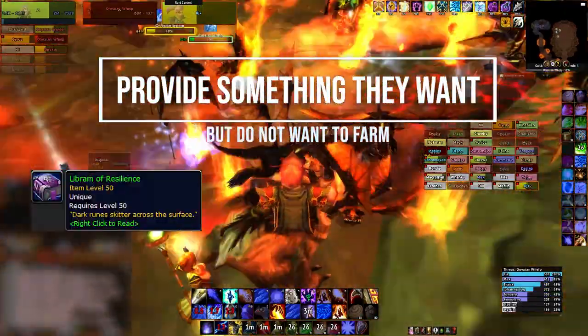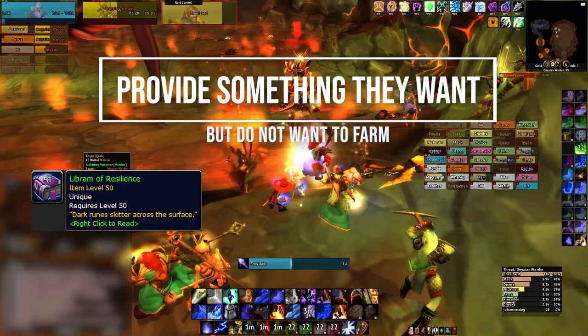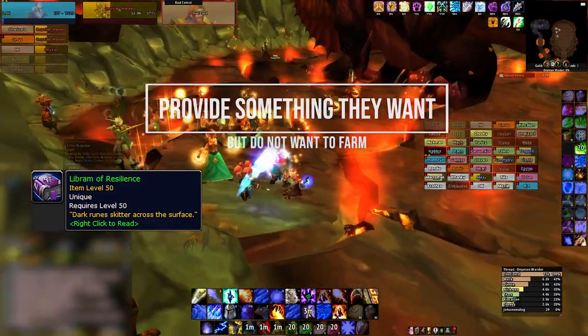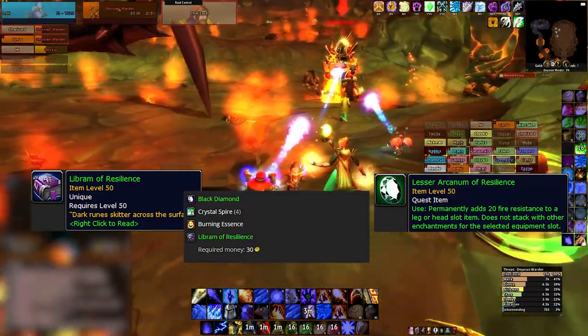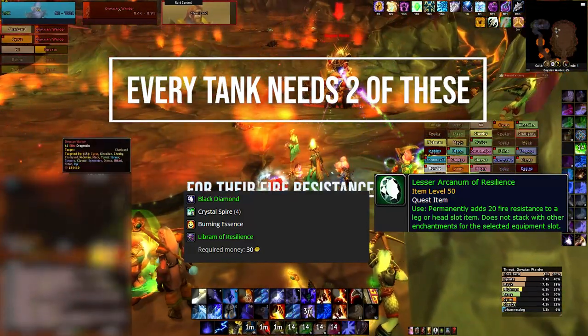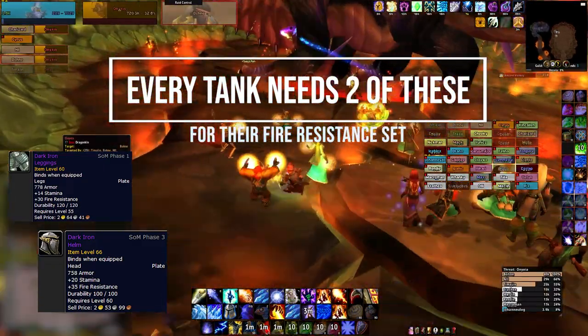We will start off with Libram of Resilience. This Libram can give you a ton of different enchants, but the one we are focusing on today in Season of Mastery is the +20 fire resist. Every tank will need two of these for their fire resist set. It helps a ton on Garr, Baron Geddon, and Ragnaros right now in Season of Mastery.